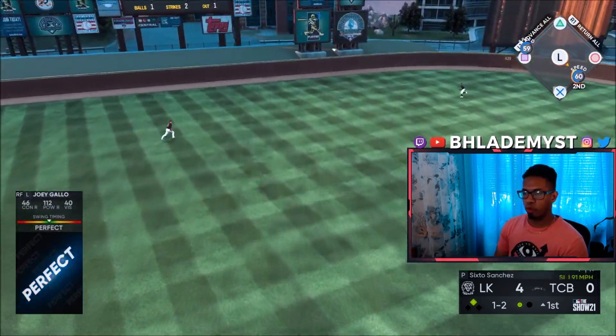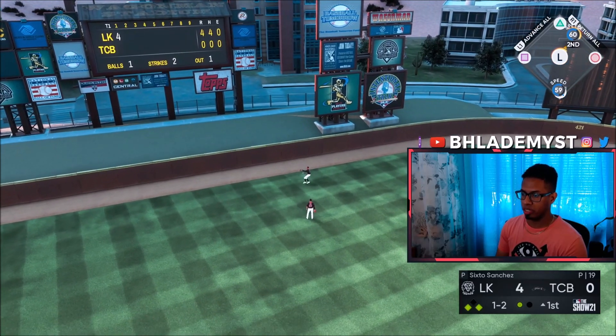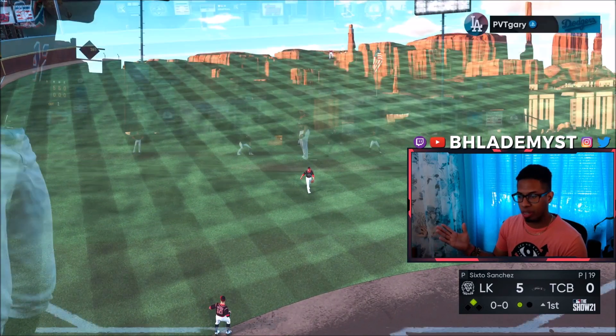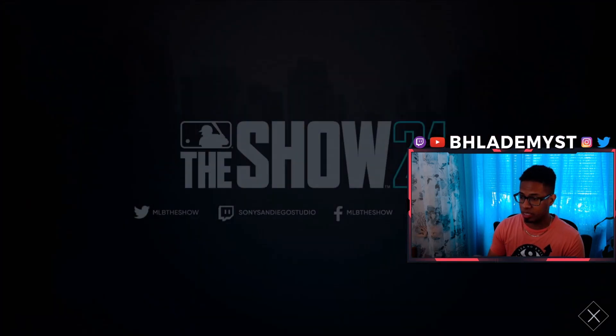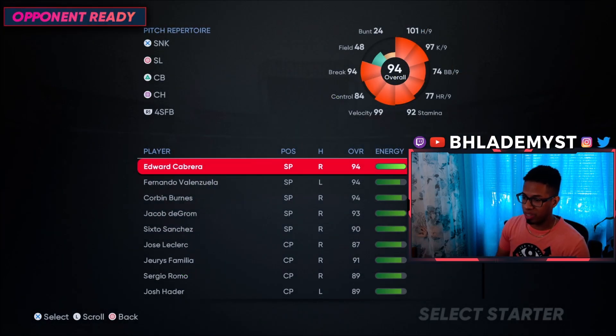For crying out loud, everything Six-Tho is throwing right now we are just on it. Perfect, perfect — that's all I can say about it. He's gonna go ahead and quit out, and we're not even going to be able to see Edward Cabrera most likely, which is a little unfortunate. Because now his stamina is gone, meaning we can't use him.